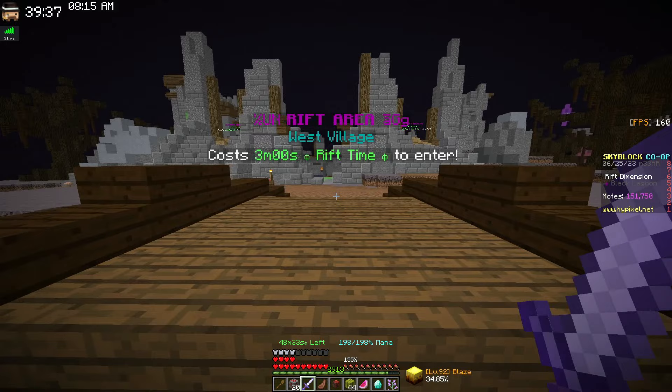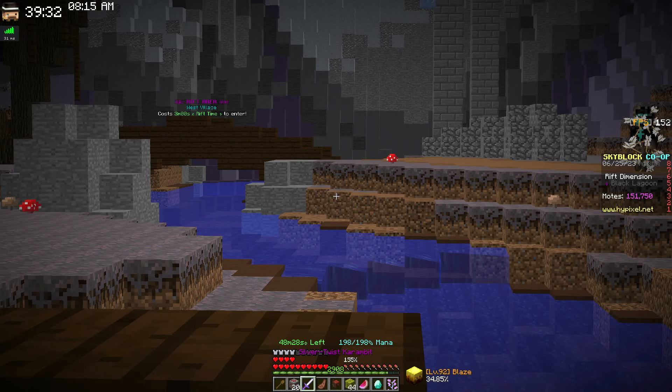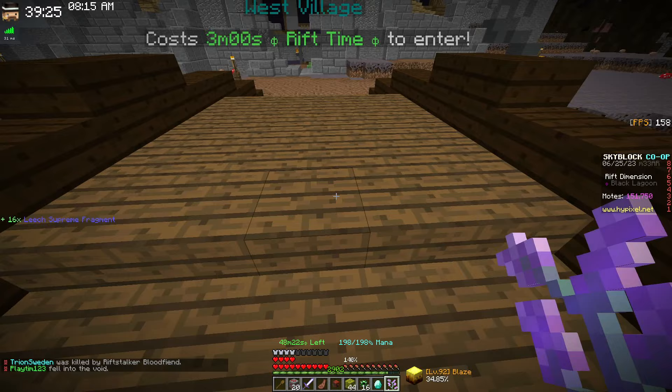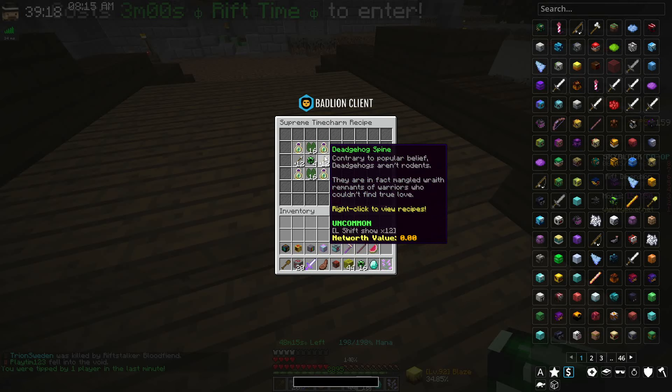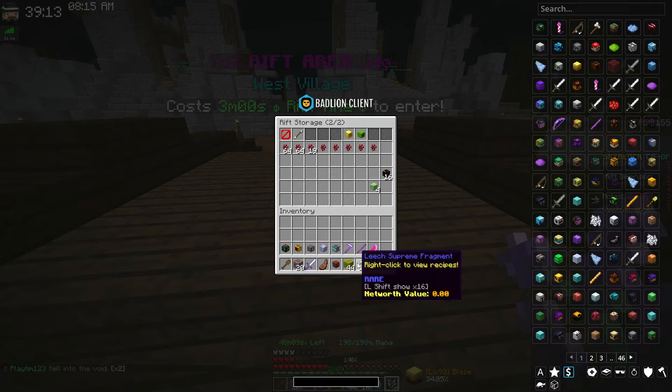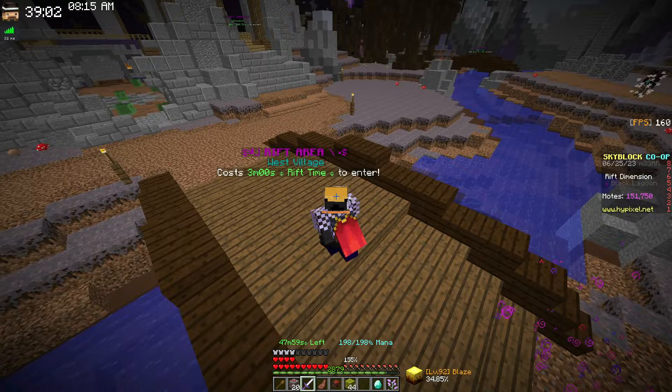To enter the west village you will have to have the supreme time charm, which you get from the leech by crafting it. You'll need four elite supreme fragments, 32 lily pads, four odonata bottles, and 24 dead hog spines. You put it in your rift gallery to enter. You also need three minutes left on your rift time every single time you enter the west village.